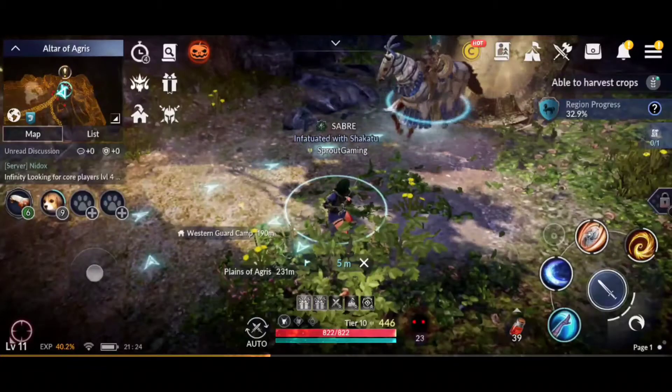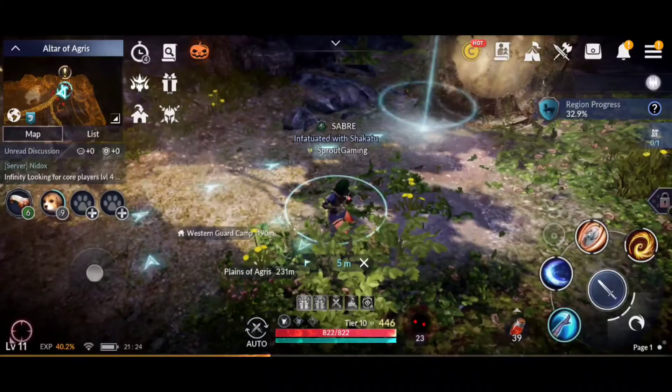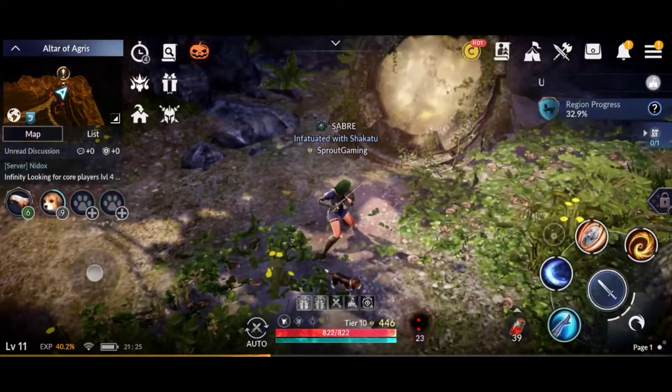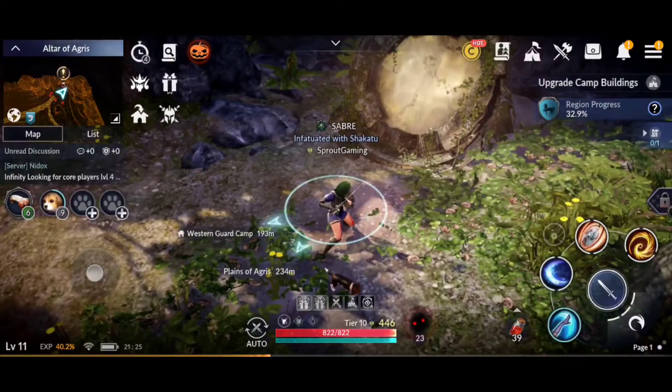Hey everyone, it's Sprout here and welcome to Black Desert Mobile. If you're familiar with the game, you'll know there's an auto-attack button at the bottom which, if you press it, will go around and attack things. If you're familiar with first boss encounters, it's the one time where it won't let you auto-clear.